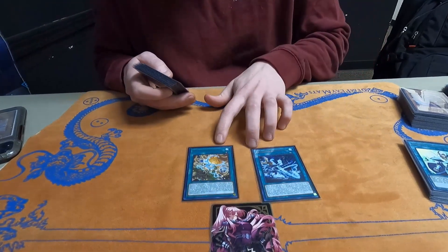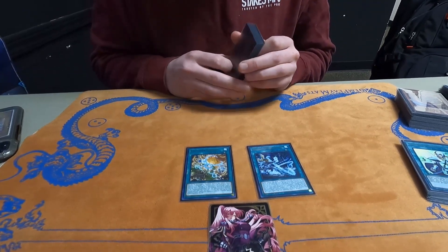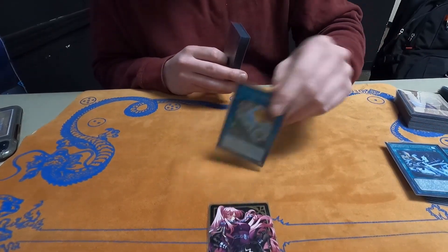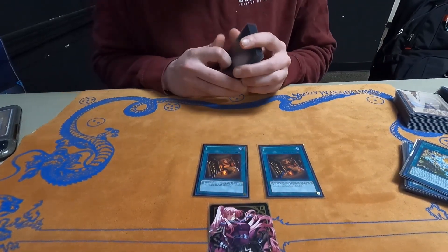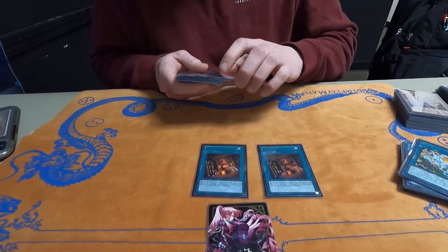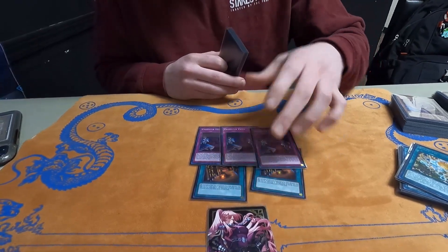And then the one-ofs. Carpet Divum is insane — it's literally Prohibition and it pops back row, so I don't have to worry about Imperial Iron Wall or Skill Drain or anything. Another spicy tech is Temple of the Kings. This card allows me to activate a trap on turn one. With three Vodis, I can activate Vodis turn one, get two bodies, and it's a free XE summon — it's insane, which is why I play three. Normally it's at two.